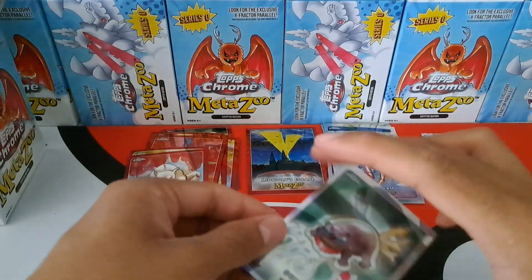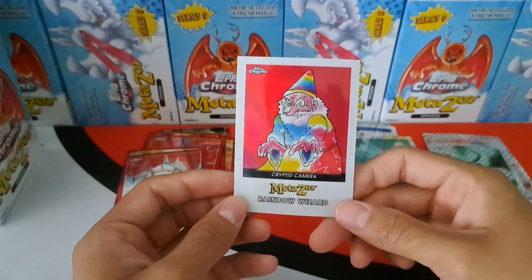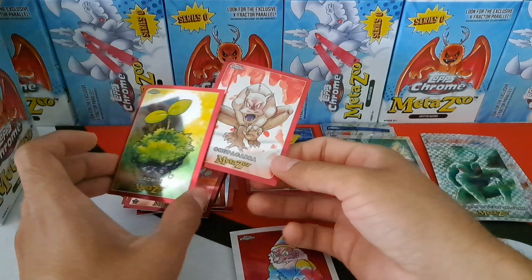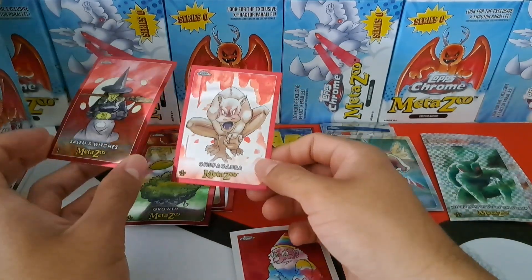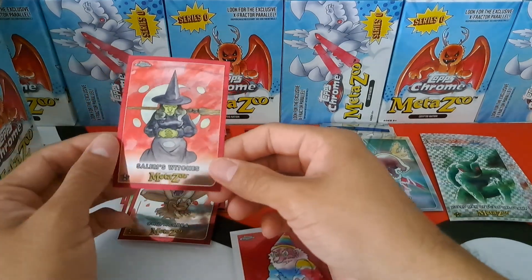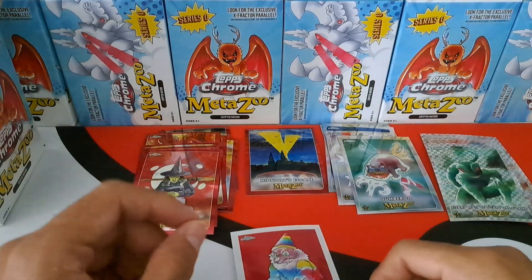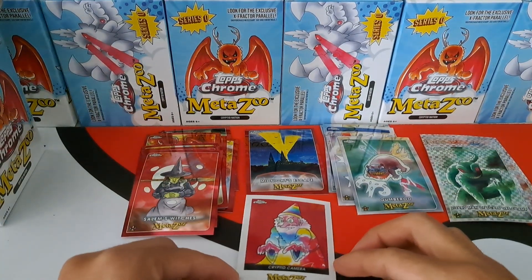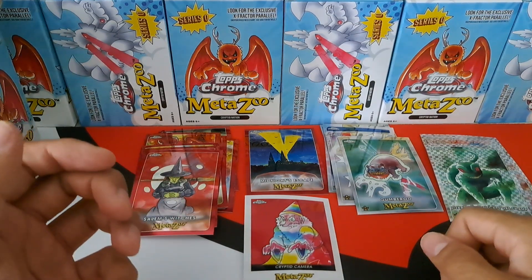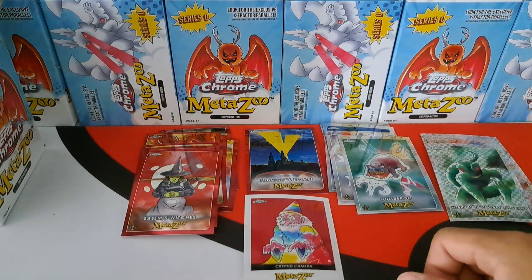I think the biggest pull was honestly the cryptid camera here. We did have some nice pulls — I'm trying to build a collection ultimately, so even pulling a base card is nice because it's characters and cryptids I wanted. Very nice overall. Still have two boxes — we'll do that in the next video. Let me know what your favorite pull's been, what you've pulled, and if you're enjoying MetaZoo as much as I am. Until next time, thanks for watching.